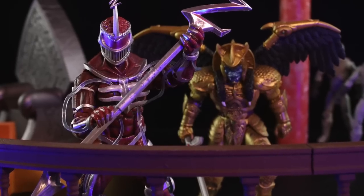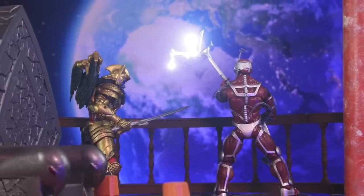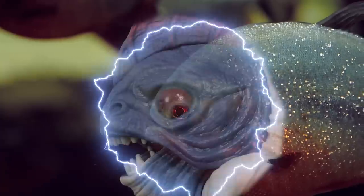But Lord Zedd wasn't finished. He decided to make his own monster, not use one of Rita's inferior monsters. So Lord Zedd turned a piranha into Parantis Head.